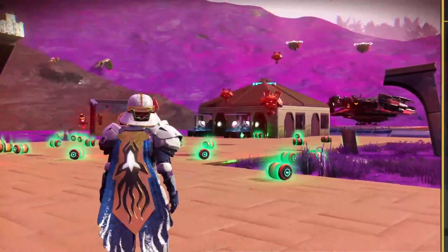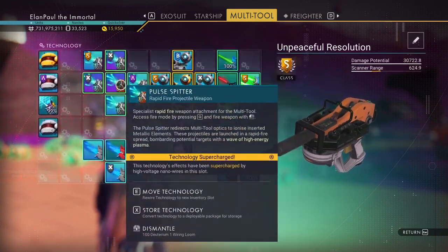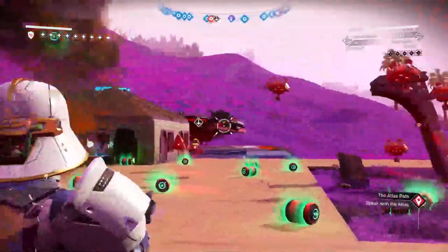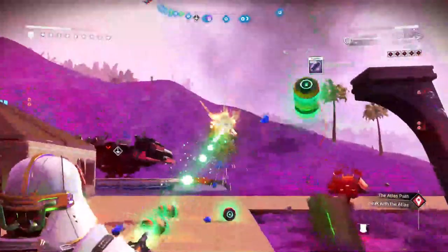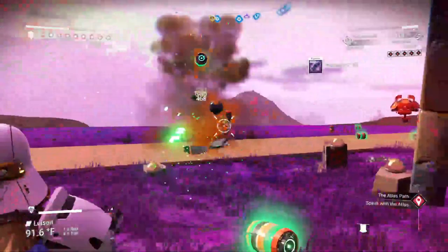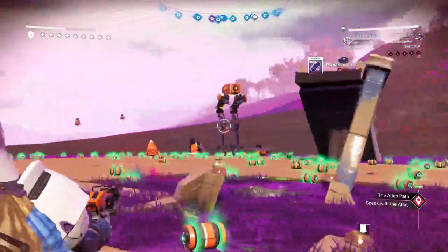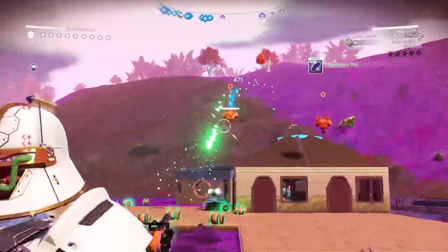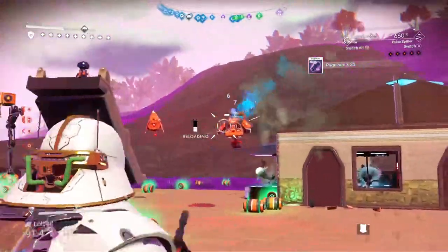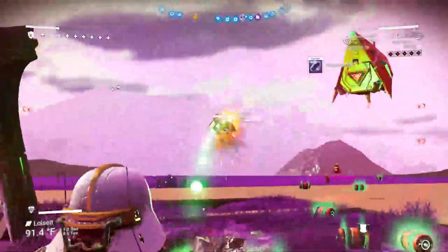I'm using this new multi-tool — the Unpeaceful Resolution is what I've called it. It's got these four charge slots right next to each other and I'm getting 30,000 damage out of it with just my pulse spitter, with very fast reload times. As long as you keep two of these guys around they'll keep you very busy. Pull up the combat scope and get a little better concentration on the aim — this is just lots and lots of fun.